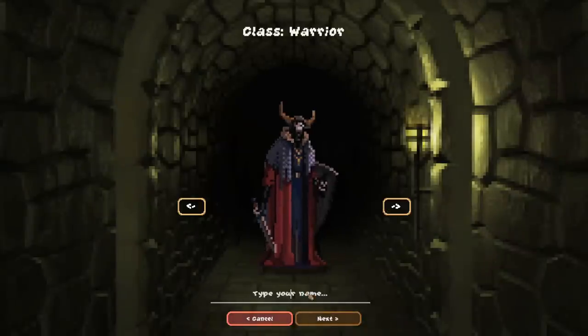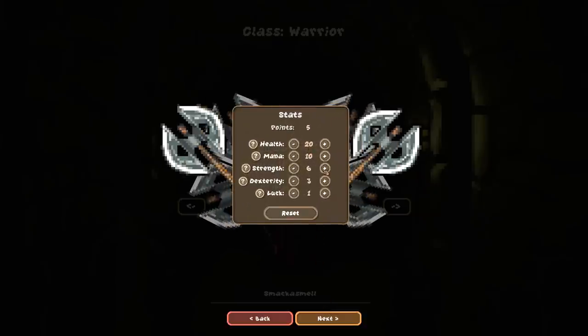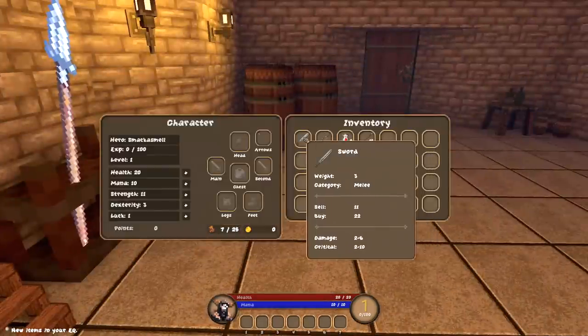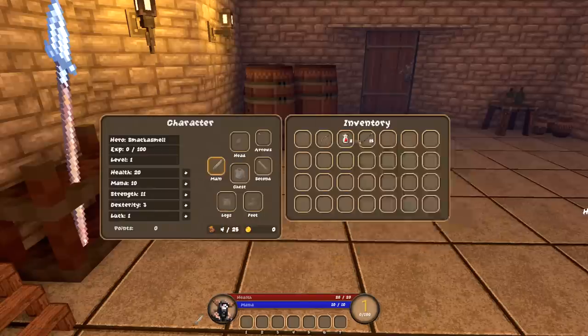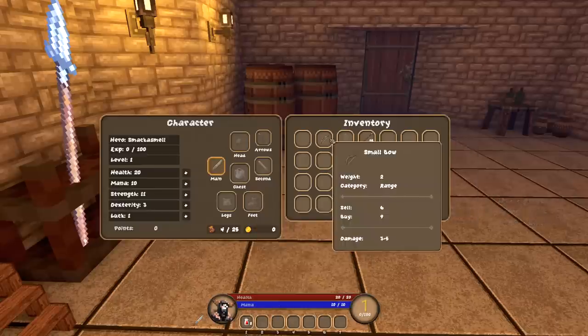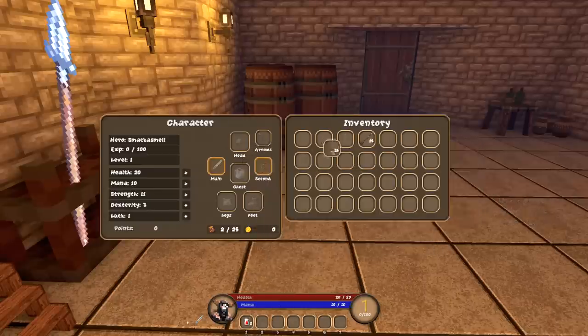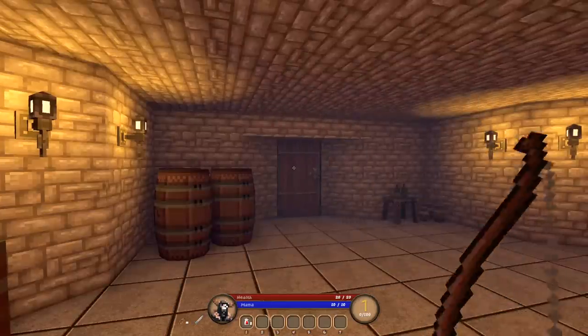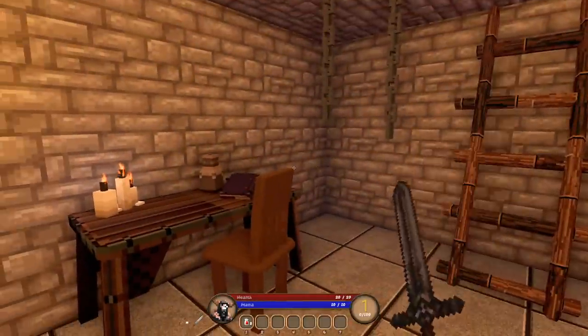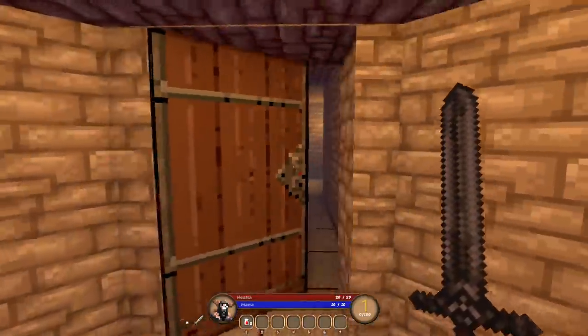We'll start a new game with a different character this time — we'll try the warrior. We'll name this dude Smackasmell. We're going all strength, baby — no plan, going all in. What I'd like to see is that when you mouse over a supplementary item like a lockpick, there should be instructions like 'right-click or drag to hotkey to use.' For the small HP potion it's pretty obvious, but for other items it's not. The sword feels a lot better than the spear — it gives you a much better sense of how far out you can strike.